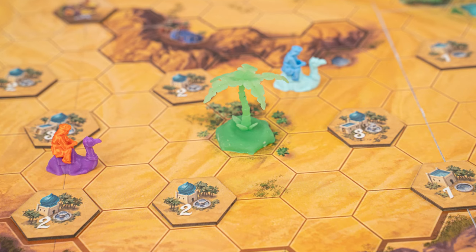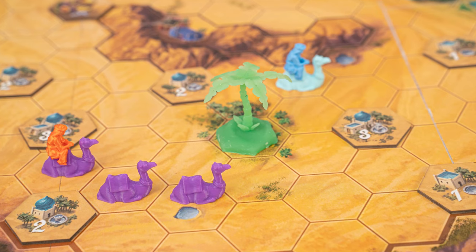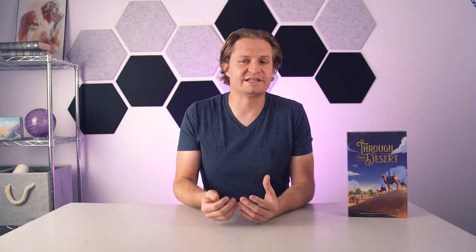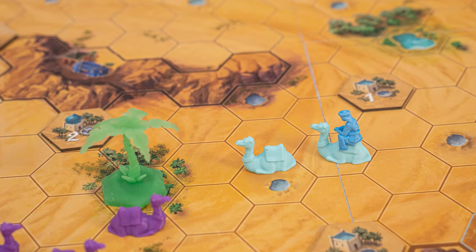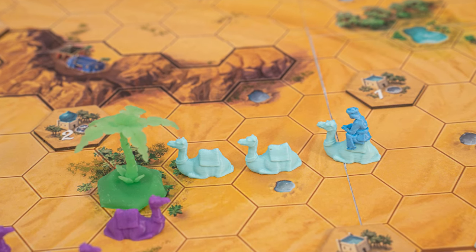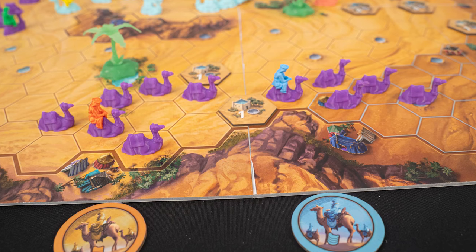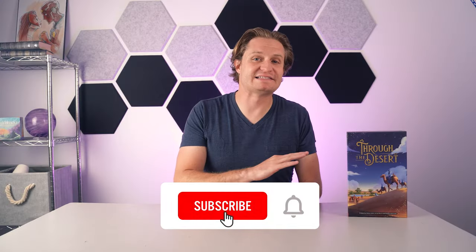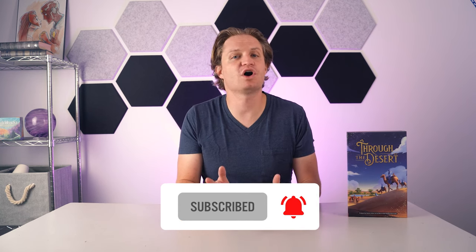In Through the Desert, you are building out your caravan in the Sahara Desert, making your way to watering holes and oases. You win by having the most points. You'll earn points as you visit watering holes, earning the tokens and scoring those points. You'll also earn points for touching an oasis with your caravan, and at the end of the game, the largest caravan in each colour will earn points. The base game plays the same as older versions, so if you already know how to play, feel free to skip to the end where I go over the new expansion material.